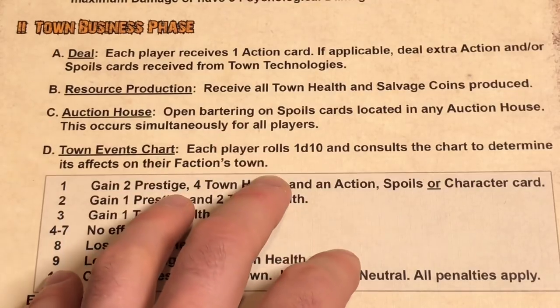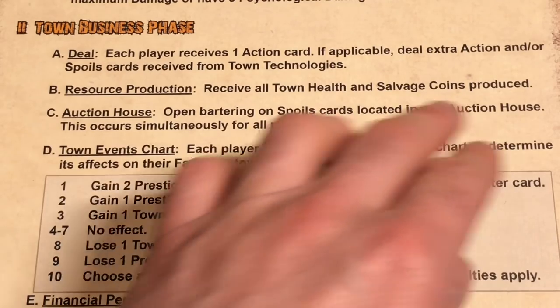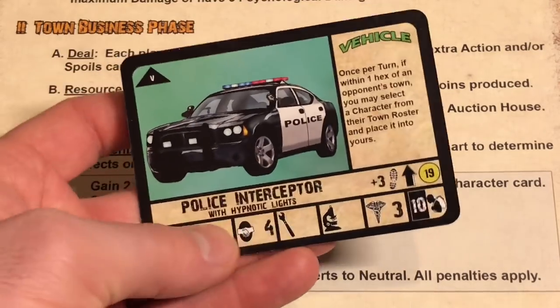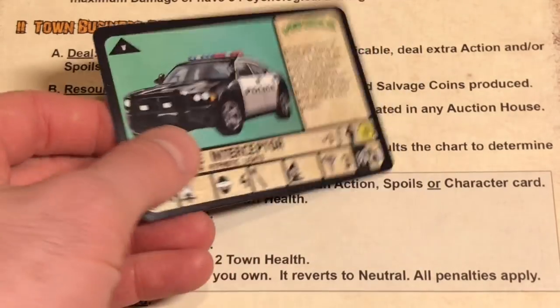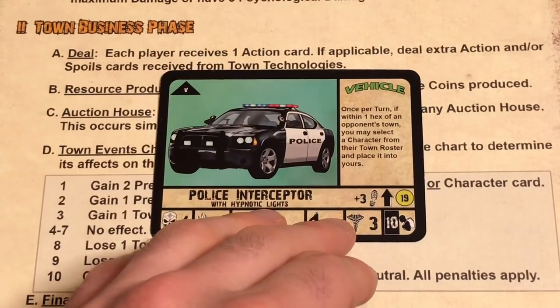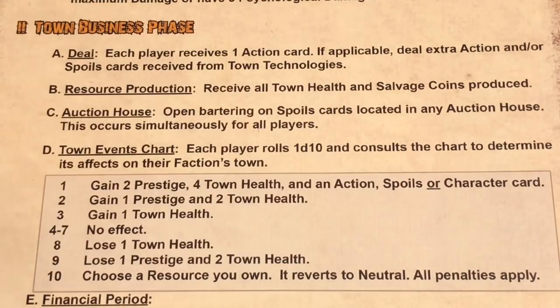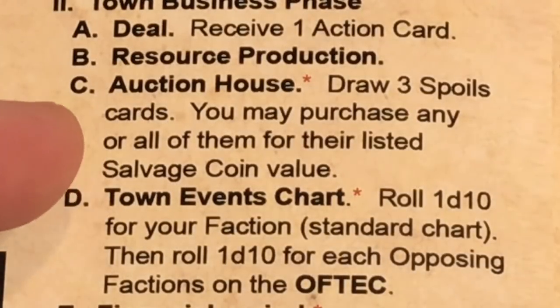The next thing is the auction house. In a two to five player game, you barter and auction different spoils cards you no longer need. For example, we have that police car — we don't really need it because we have the Enigma van. We could try to auction this off, but since we're playing solo, there's a different rule set. In solo mode, our auction house phase says draw three spoils cards, and you may purchase any or all of them for their listed salvage coin value. Let's go see what we get.